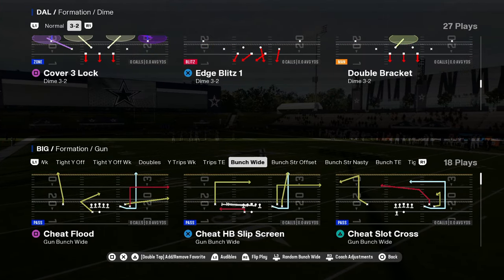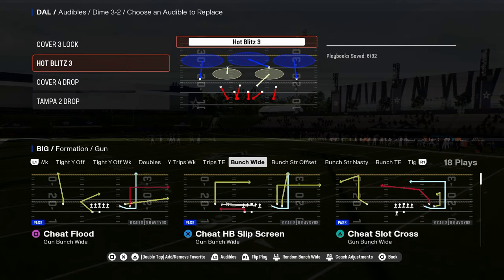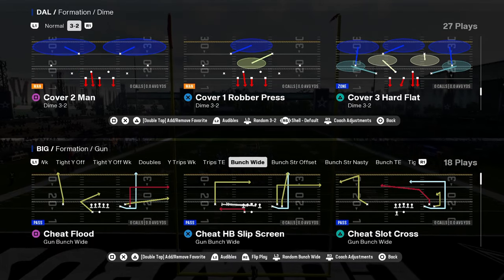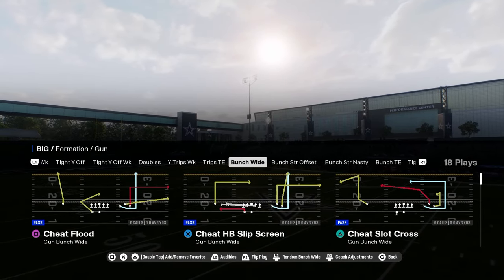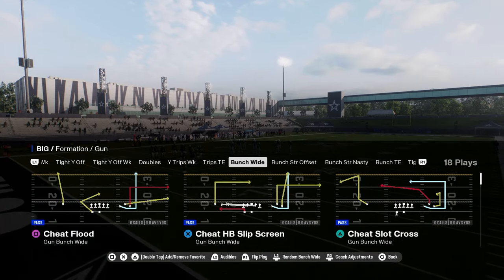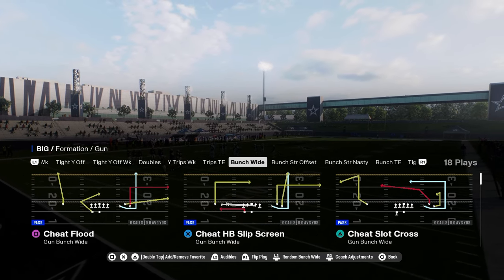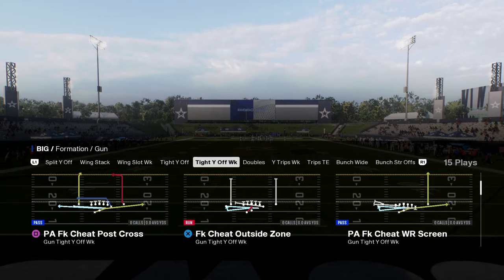The biggest thing I want to talk about is Switch Stick and how Switch Stick has really changed the game from an offensive perspective. It's much more difficult to play offense, in my opinion, because of Switch Stick if you play somebody that has a good Switch Stick. Another new evolution of the game is that before this year, you didn't see a lot of auto-motion type plays be effective, but in this year's game, these cheat motion plays are really good.